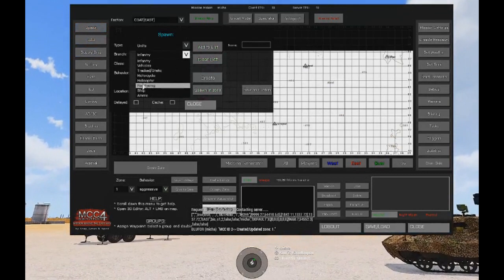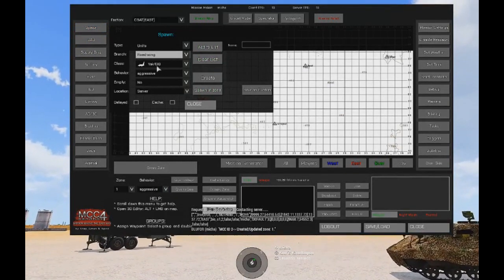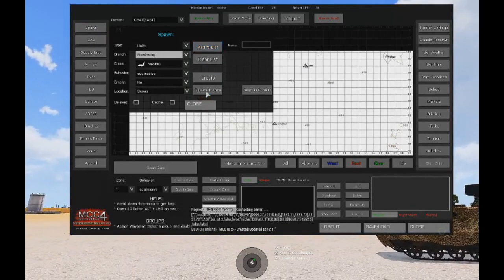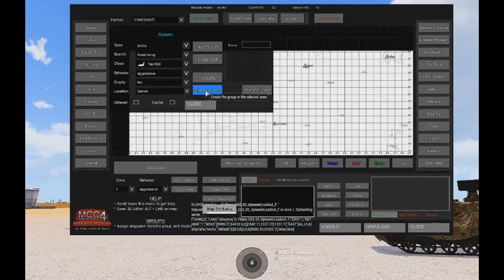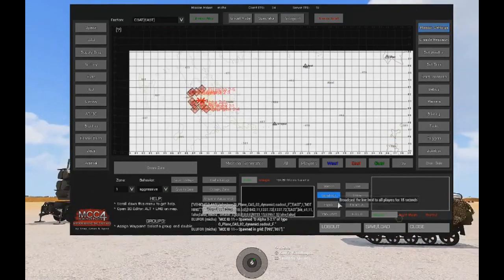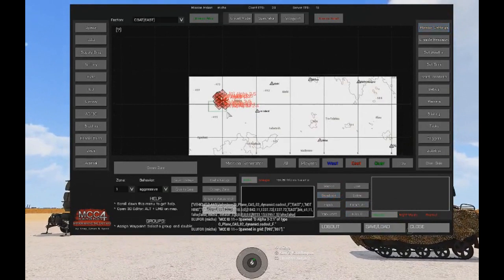Then go to spawn and choose some fixed wing — the Yak-130, a bit of a basic jet but it's for testing purposes. I'm going to spawn a number of these in the zone, so just click on 'spawn in zone'.